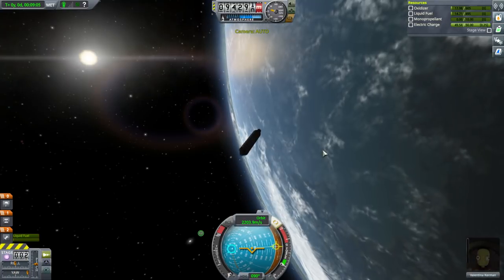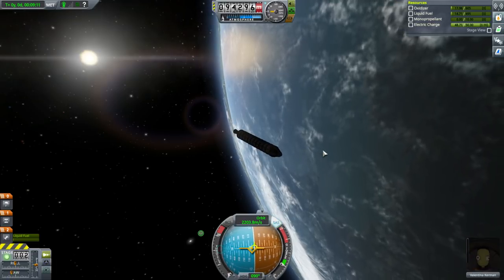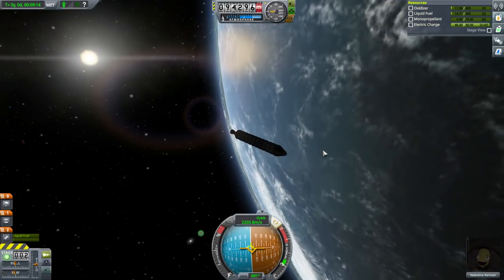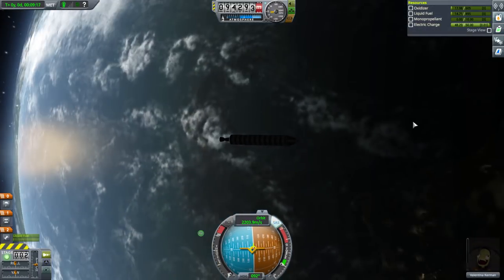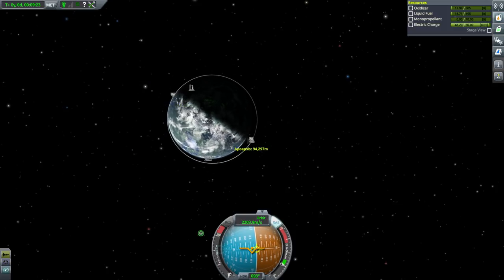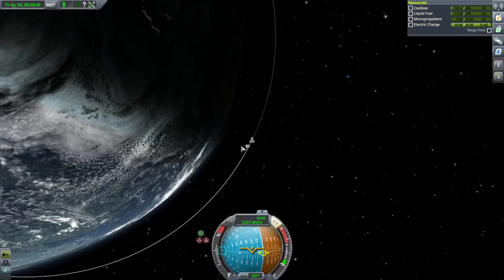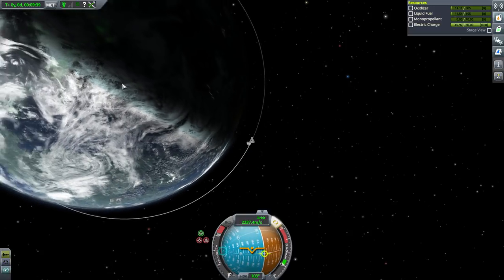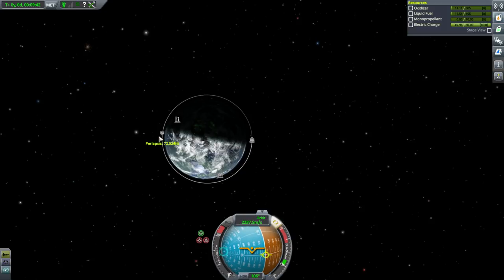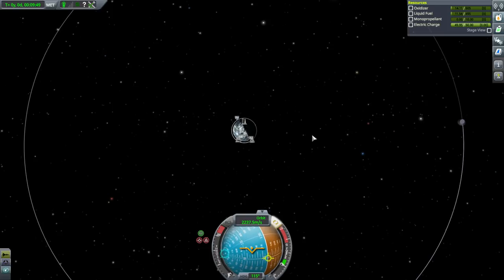We're going to use our reaction wheel right now to turn the craft. If you didn't have a reaction wheel, you would need the monopropellant and some little thrusters to turn. We want our periapsis to be above 70, and we're pretty much at our apoapsis. So 2,237 was good enough for this orbit — 2,300 would be for a somewhat lower orbit. We're at 94 kilometers on one side and 72 on the other. The higher the orbit, the slower it is — the moon is only at 542 meters per second.